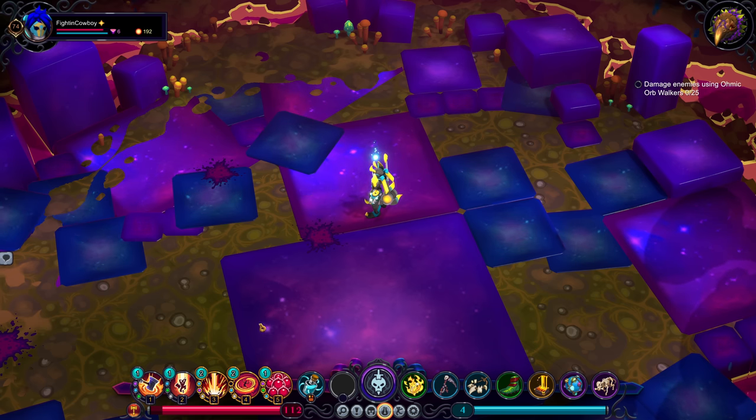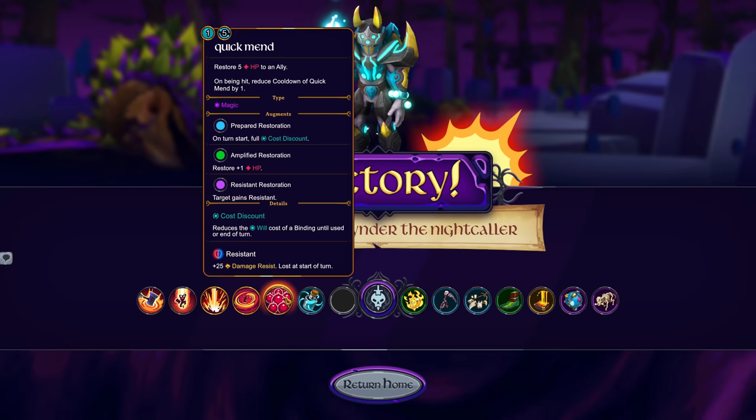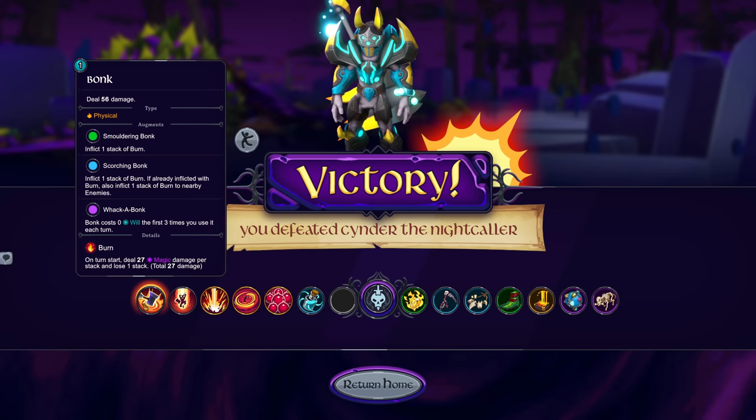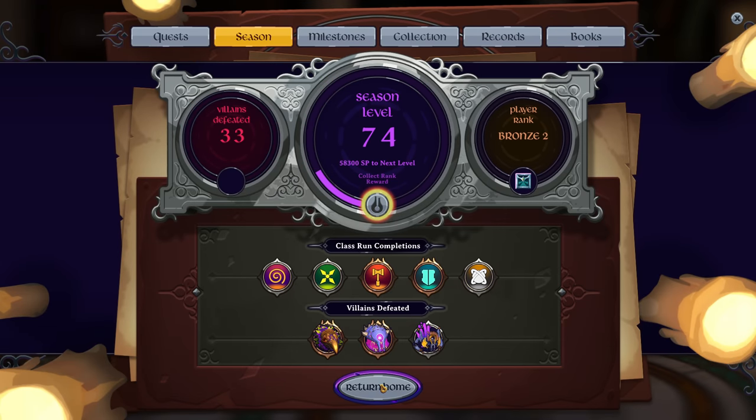And that is Magma Miner. Like I said, the biggest trick with this class is just making sure that you don't throw away your heat. Something like Quick Mend or Teleport — either use it at the start of your turn or use it at the end of your turn so that you're not losing heat as you go. And then Whack-a-Bonk — obviously phenomenal here. Just boom, boom, boom, ramp up that heat really fast at the start. You saw what Detonate was capable of. This is a character that with burn in general can do really, really strong burn builds. Either way, that wraps things up for Magma Miner — definitely a really fun class. I'll catch you all soon with another one.